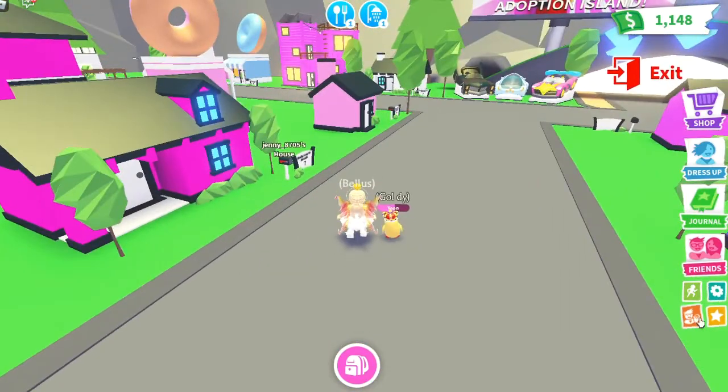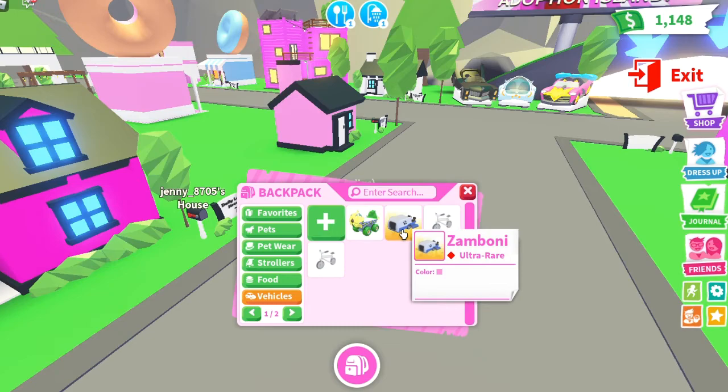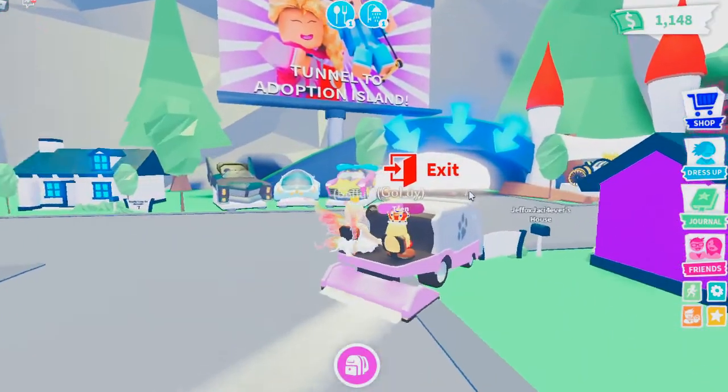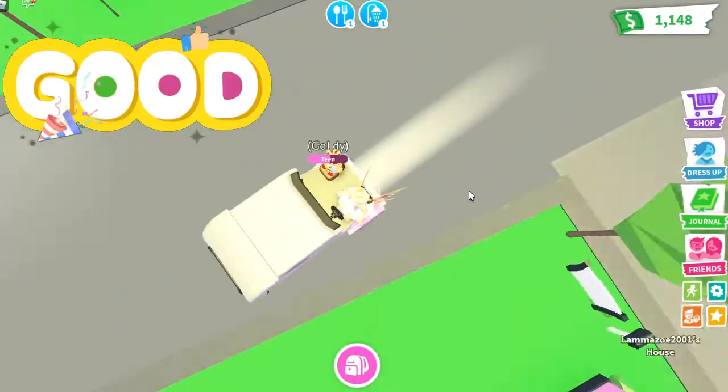Now there are new things in Adopt Me. The first is a vehicle — there's a new Zamboni car. This car is really good, it's 2500. When we drive it, it gets a trail behind it.